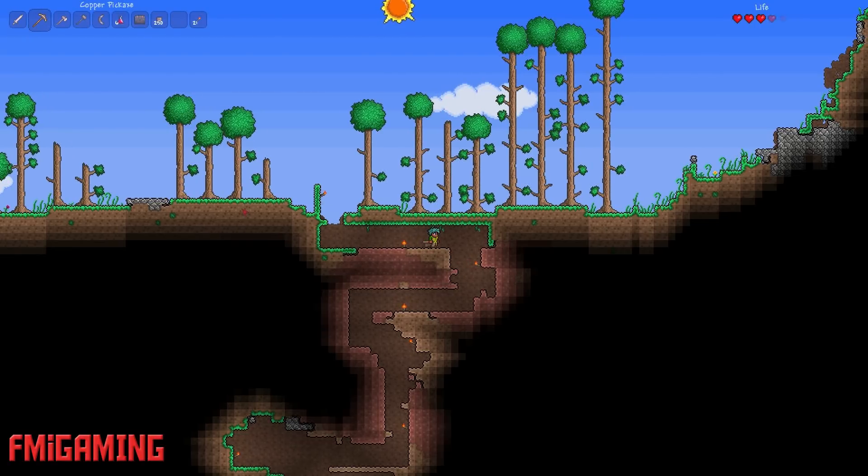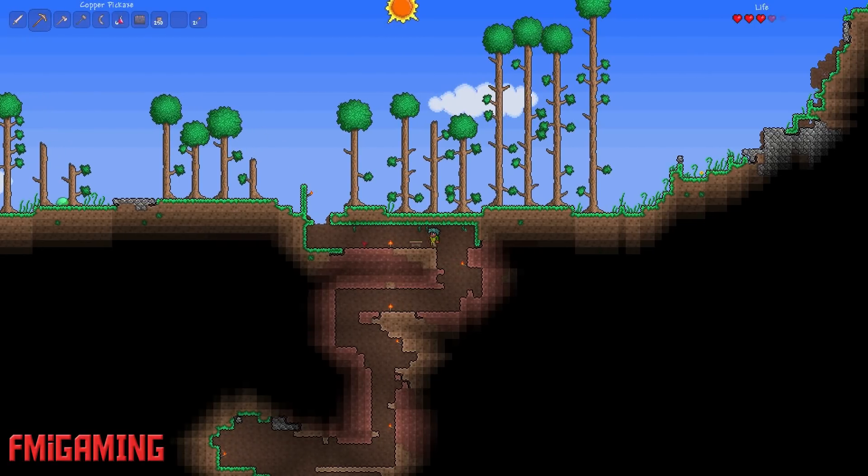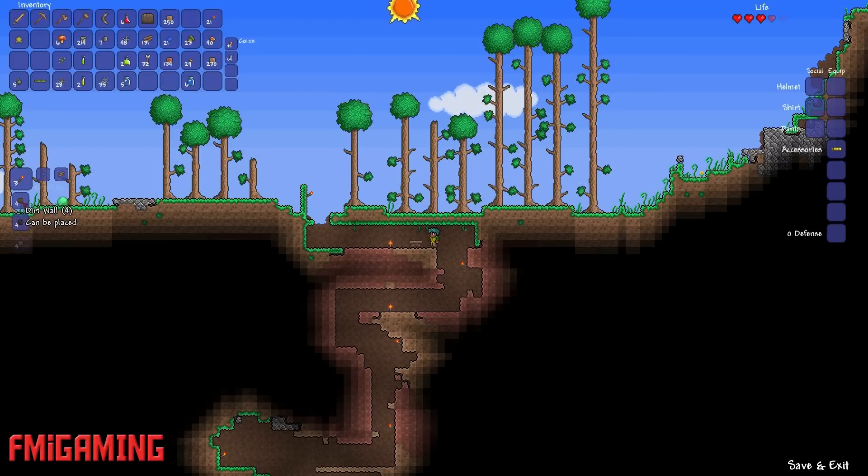So we got my copper pickaxe. I have to remember how to do all of this stuff. Let's see, how do I craft? I can make dirt wall. I guess one dirt block becomes a bunch of dirt walls. Signs, wooden stuff — I already have copper stuff. Furnace. Furnace might be a good idea, right? So let's get a furnace.